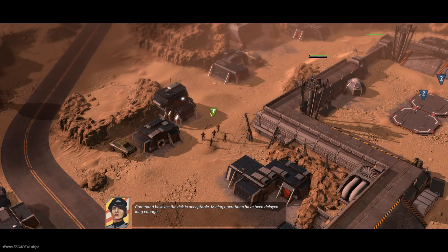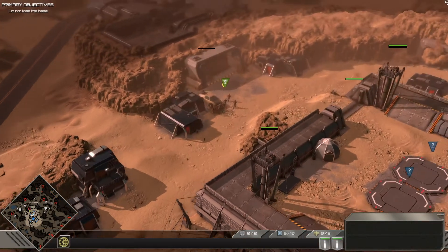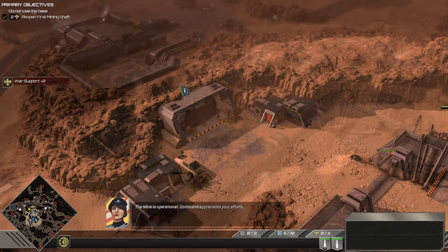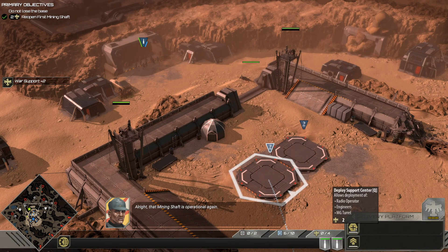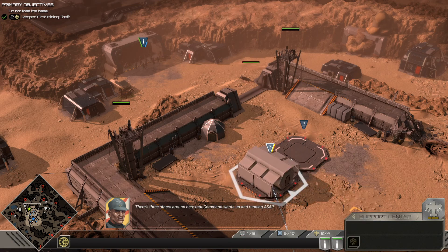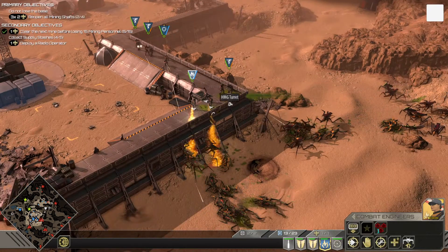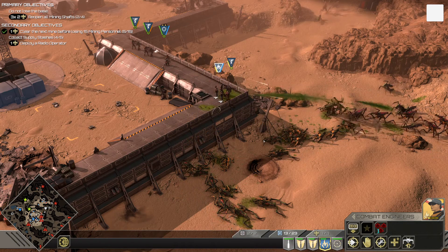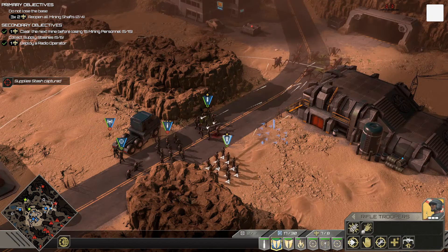Peace of Mind is a complex mission, and any successful strategy will require the player to balance both offense and defense. Your goal is to clear and reconquer mines spread across the map without losing your central base. Once you've fended off the initial bug assault and secured the first mine, use the war support awarded to build a tech building on the deployment pads in your base. Engineers can be really useful for defending your perimeter — make use of their build turret ability so you can free up forces and deploy them elsewhere. But bear in mind that turrets cost war support and can overheat, so you'll need to strike a balance.